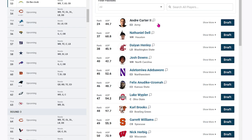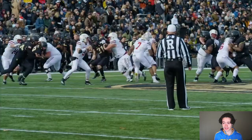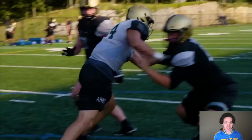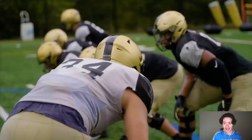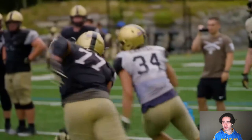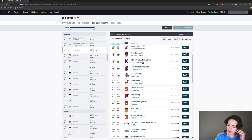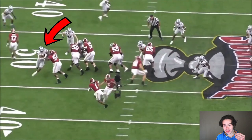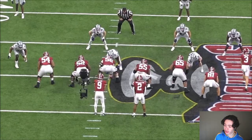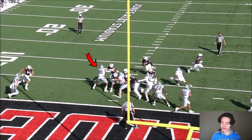Andre Carter is the top player on this board but I'm not sure about him — he's like six-seven with really good athleticism, moves like a tight end or safety, but he needs to get more muscle to his frame. He's not a three-down edge player, and that reminds me too much of guys like Dion Jordan. Felix Anudike-Uzoma has really great bend — that's something you cannot teach in the NFL — and he's bigger.